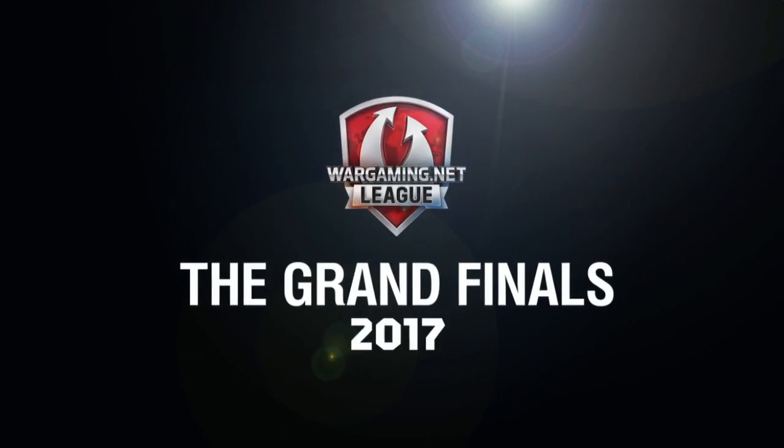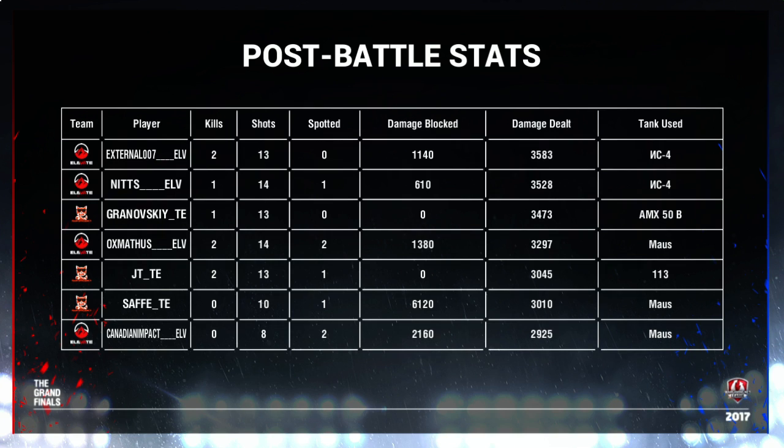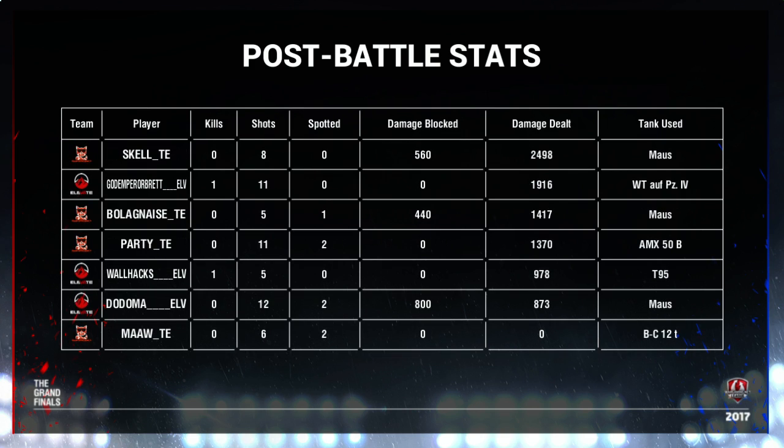Damage done, damage blocked is going to be quite interesting in this round — there was a lot of heavy trading. Wow, from Safi! He did very well in that position. He could have done maybe a little bit more damage, but other than that pretty strong performance. But External Nitz — Nitz surviving for so long with 3.6k damage really shouldn't happen. There must be some miscommunication. Nitz was in the IS-4 and was able to survive in that area for a very long time. Him holding up the other teammates — when Safi was getting multiple shots in, that really threw a spanner in the works, because they couldn't just drive past him or they'd get shot in the rear. Unfortunate for Team Efficiency — Elevate playing that one very, very nicely indeed.